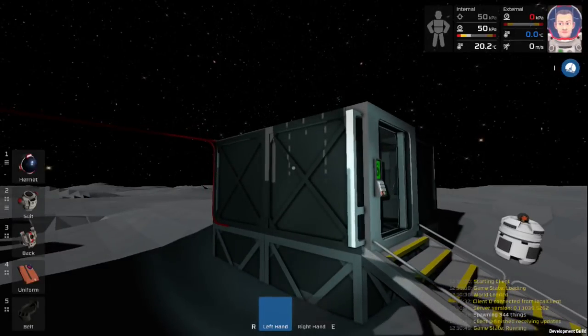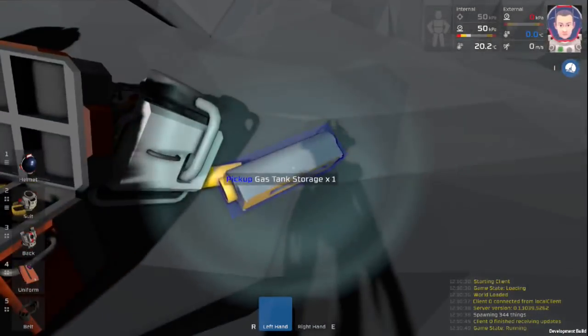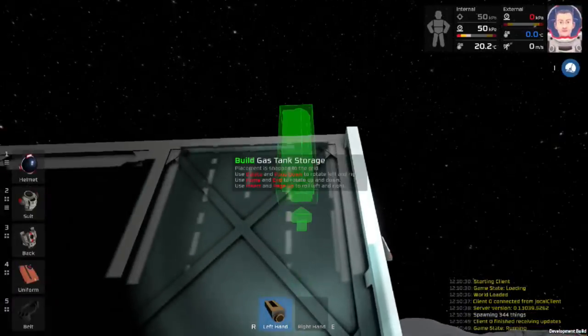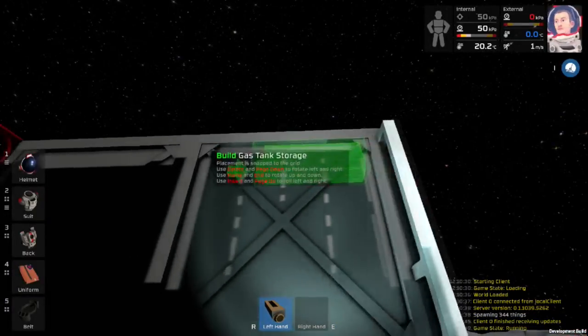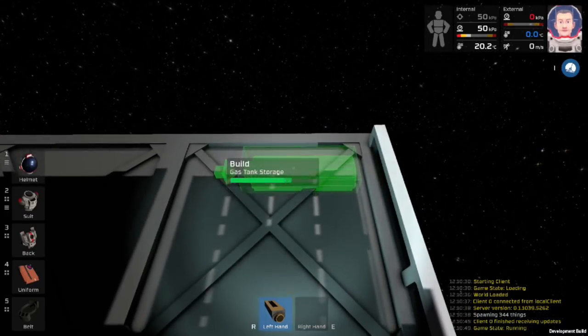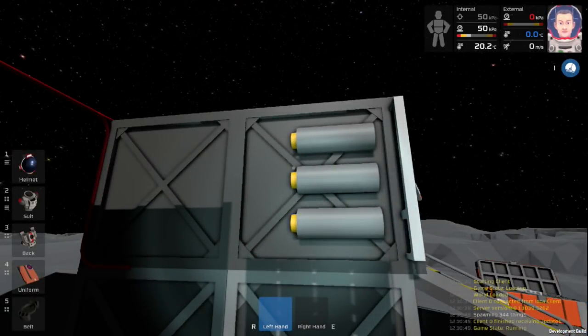The first thing we need to do is construct our gas tank connectors — or gas tank storages. We'll come and place all three of these right on the side of the building here. Now that we have all three of those built, we can go ahead and start working on the rest of our piping.